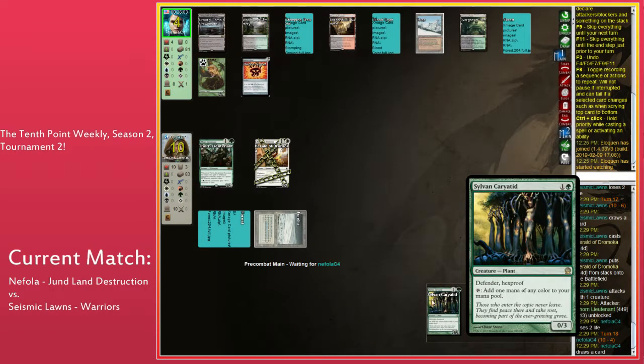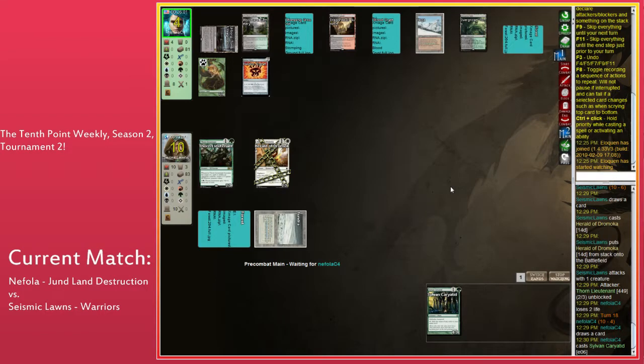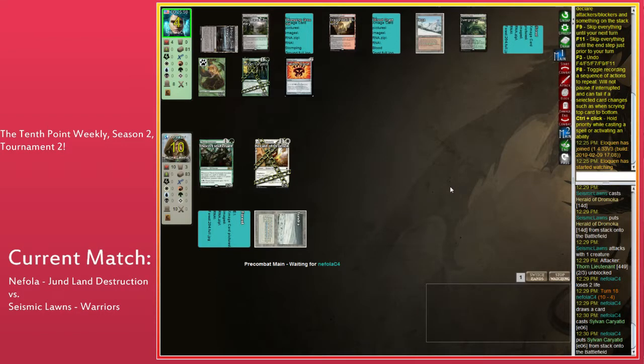Drawing Sylvan Karyatid is pretty good here, because now you can block Thorn Lieutenant and Harold of Dromoka and not worry too much about it. You can trade with the Herald with your Wolf — which is just a completely fine play.